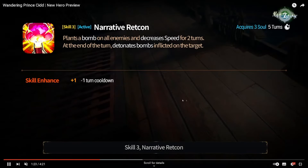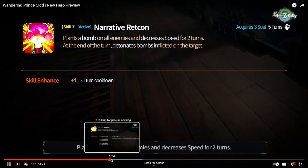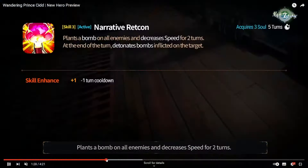They're showing it here into Navy Captain Landy - remember she's going to be on the Mystic Rotation. Narrative Retcon - wow, that's an interesting skill name. Plants a bomb on all enemies, increases speed for two turns, one turn cooldown making it four turns. At the end of the turn, detonates bombs inflicted on the target. So bomb, two turn decreased speed, and then he instantly detonates it at the end of his turn. All enemies too. It sounds like a non-attack skill, just a spell that applies all the debuffs.